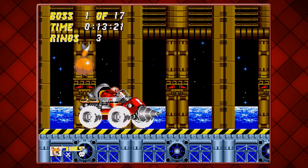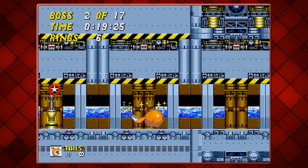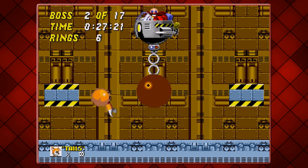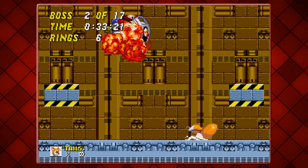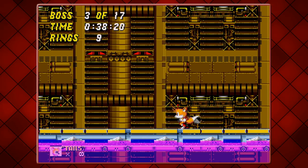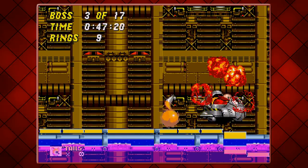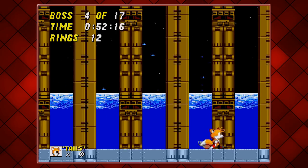That was way too close to his spike — I like to play it dangerously. So that's the Emerald Hill Zone boss done, and I believe the next one is Green Hill. Basically, the developer left the Sonic 2 physics in for each boss. In the original Sonic 1, once you jump on a boss you don't bounce off very well, but with this one you can just keep bouncing on the Green Hill Zone boss.